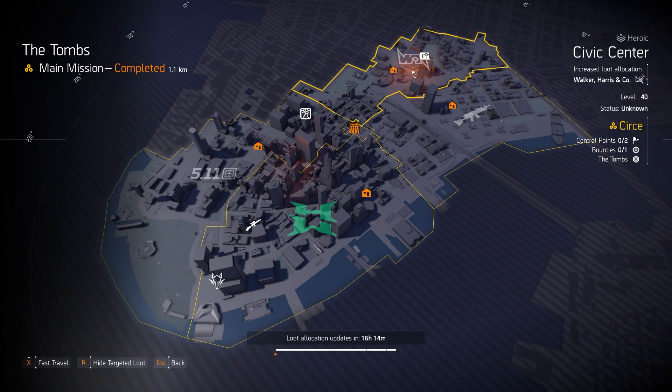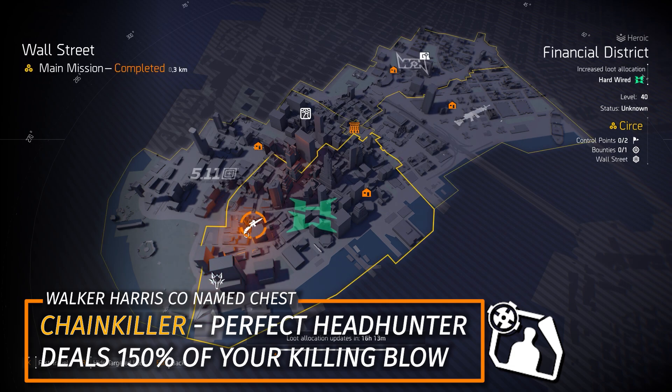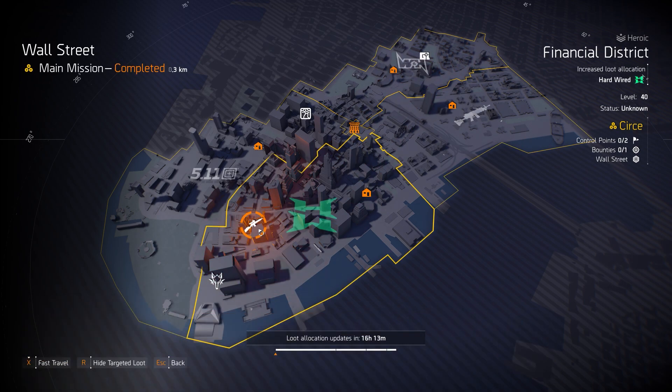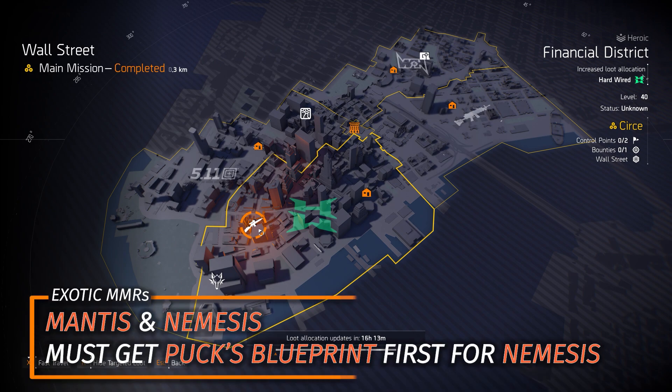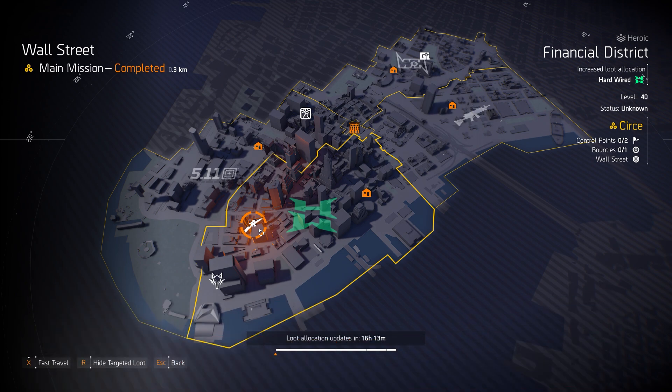Next up, Walker Harrison at Civic Center — farm the Chainkiller chest piece with Perfect Headhunter, dealing 150% of your last killing blow. With the Mantis, which you can farm at Wall Street today, you can get 20 million a headshot. You can also farm the Nemesis at Wall Street, or let teammates know so they can share it with you and you can skip the project.